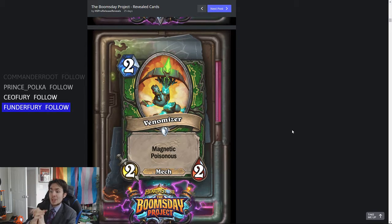Next up we have the two mana Venomizer. It's a 2-2 mech with Magnetic and Poisonous. There's the mech further down the list that deals one damage to all characters at the end of the turn — that one also has Magnetic. So either one you play, you can get the whole poisonous board clear. You can get a board clear — that's what I'm trying to say here.